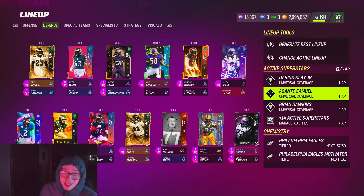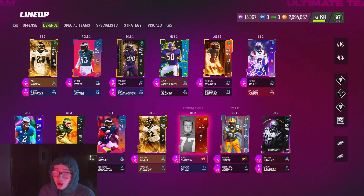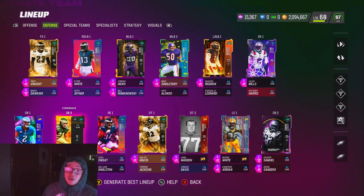My slot corner Eric Allen only has Pick Artist on him. I run Nickel Normal defense. I used to have Deep Route KO on him before the AP change, because I either man him up, blitz him, or put him on a short curl flat. I pretty much lost that with the new AP change. For your slot corner, just think about whatever adjustment you do most with him and put that ability on him.